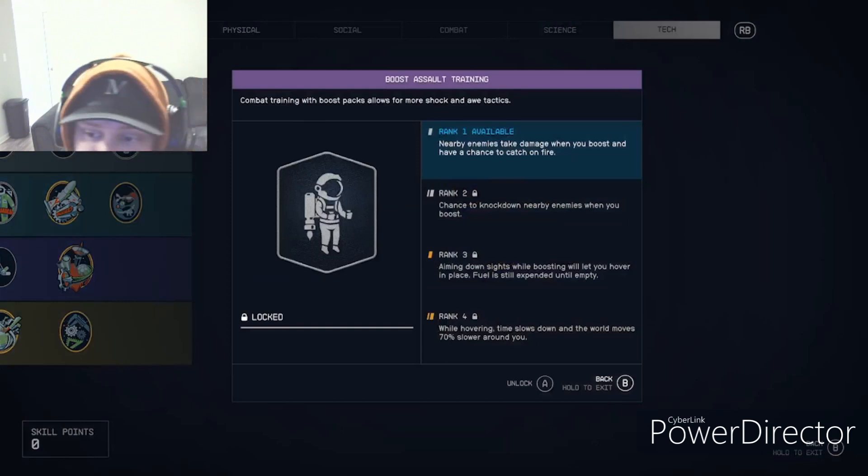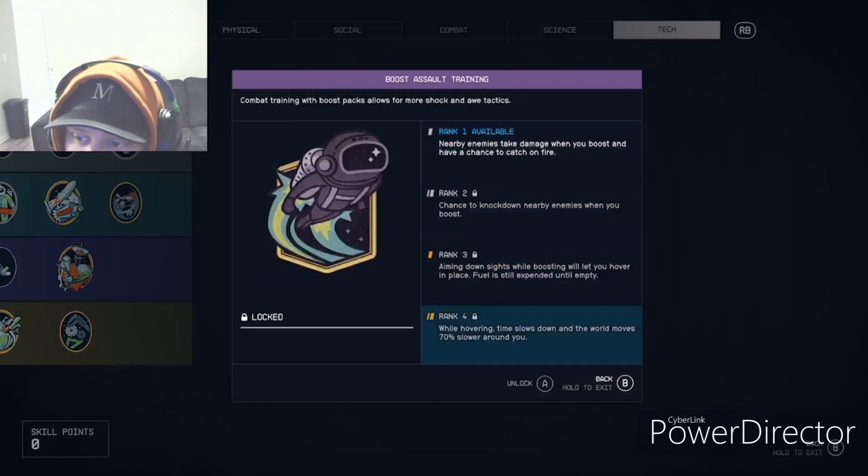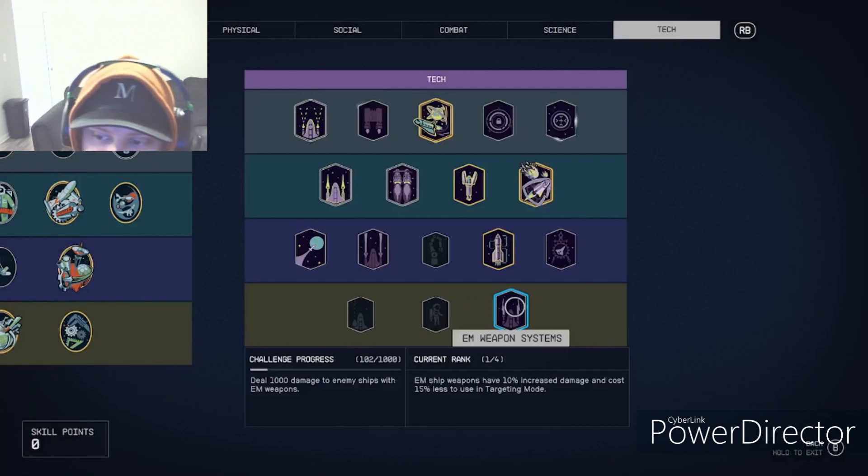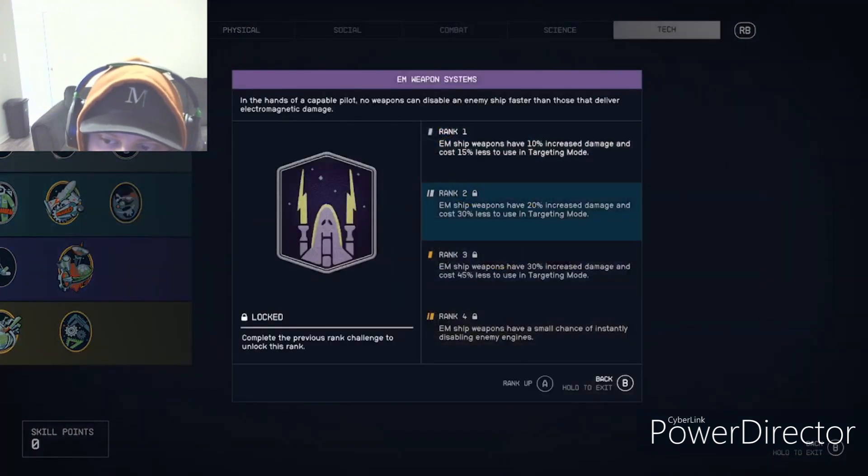Boost Assault Training lets you damage people with your jetpack while flying over them — kind of funny. I honestly wouldn't waste points on it, but the final rank is wild: while hovering, time slows down and the world moves 70% slower. That's pretty crazy.